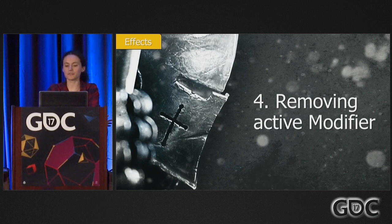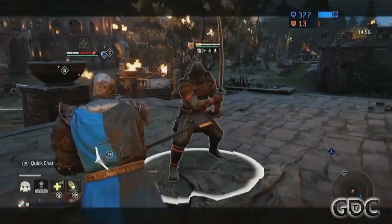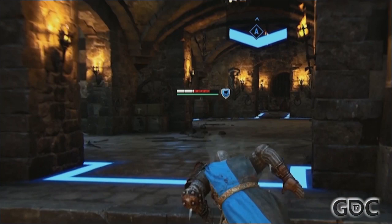An important feature for this system to have was being able to remove active modifiers. For example, when we heal, we want to remove any poison effects. This is exactly what you'll see in this video: the Orochi is going to activate his poison feat and poison the warden. The warden then runs to the nearby capture point to get healing and remove his poison effect.